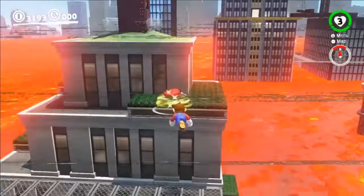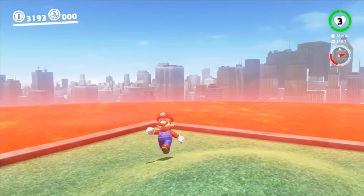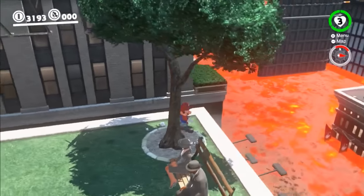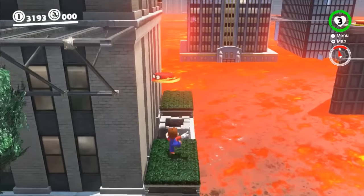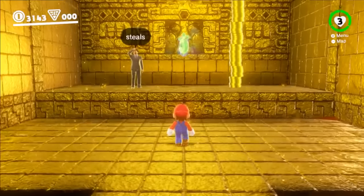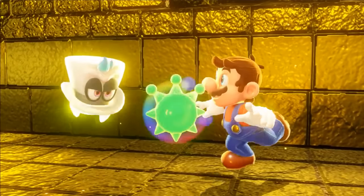Mario hiccups and gives himself another chance. As he's running, he pays close attention to the surrounding buildings. If he's quick enough, he can get to a particular area before the lava gets too high, and he spots a moon warp pipe on the side of a building. Mario goes through just in time and appears in a treasure stage where he gobbles a whole stack of goodness and collects the artifact.